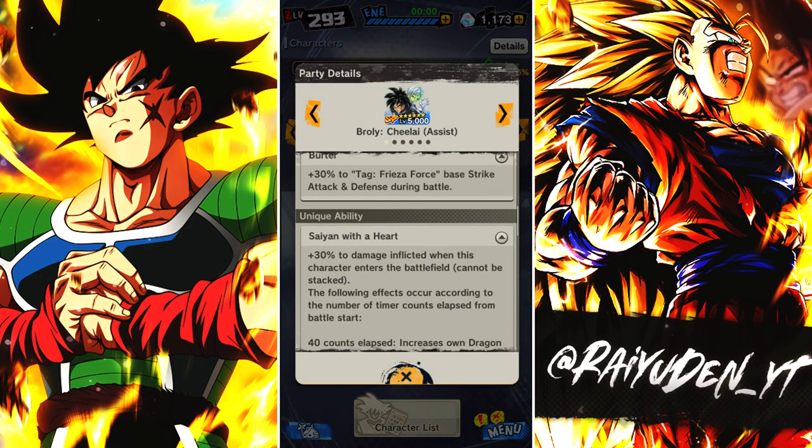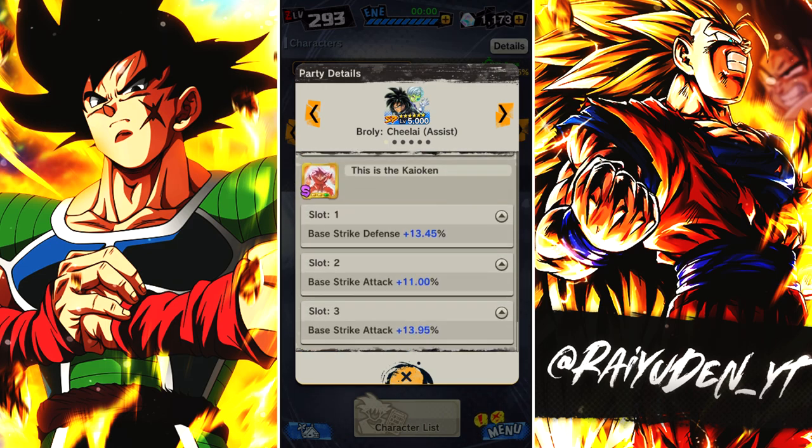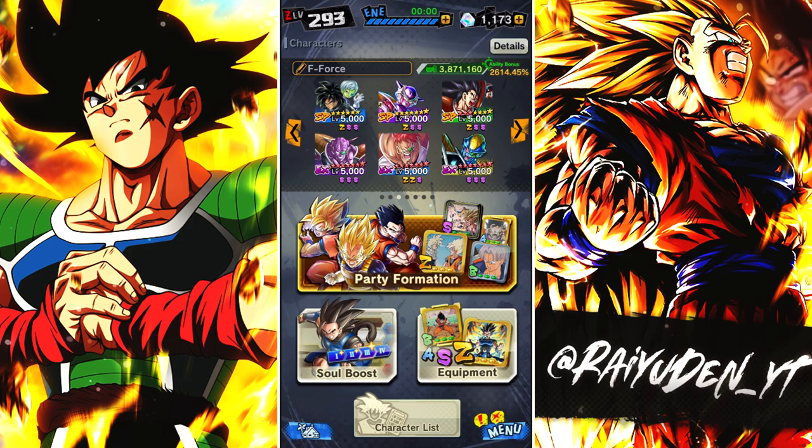In terms of equips, I gave him equipment that focuses primarily on his strike attack because he is a strike-oriented unit, and the team we're going to be using him on is Frieza Force. We're going to take a look at him on Movies afterwards, but I think this might be his better team. In terms of the lineup, we're going to put the LF Frieza because of the 25% damage buff.